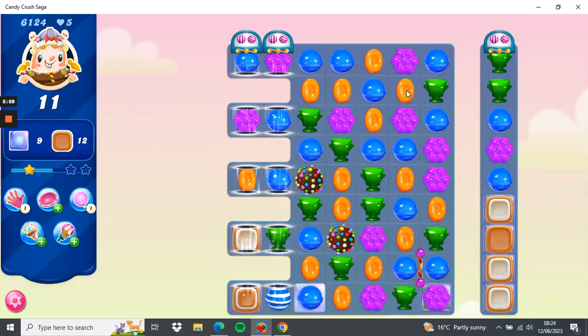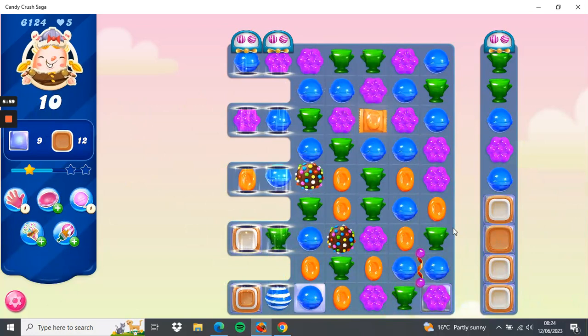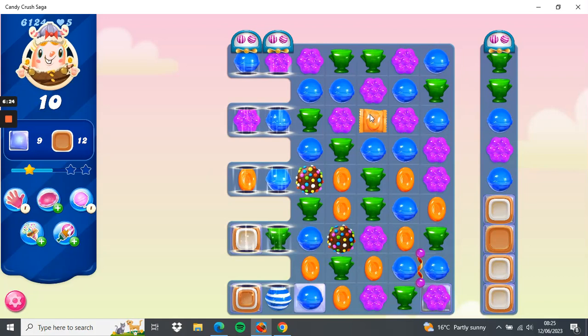I'm going to use the color bomb. The concern here is just clearing these four down — we've got 10 moves, nine jellies, 12 toffees so we've got a good chance. What I'd like to do is bring this wrapped candy nearer the color bomb, so I'm going to set the blue one off which should send that stripe down to the bottom to go across.